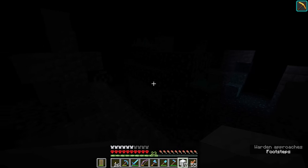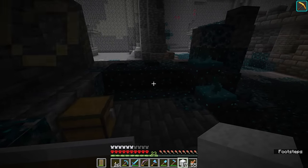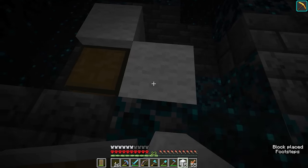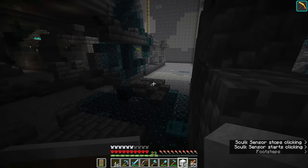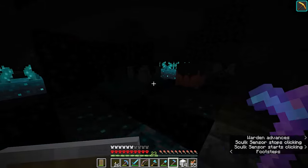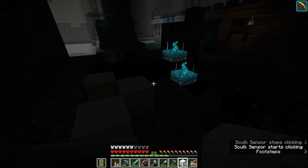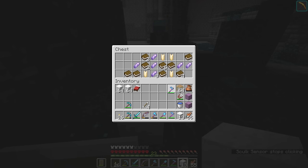Strike one. I think the strikes are supposed to be per player, but when we're co-oping it doesn't really matter much. If you want to take a chest, put three wool blocks around the outside and then check that there's not a sensor or a shrieker behind it. Looks like there is one in there that we need to take care of. I'll just break these two real quick - there we go.